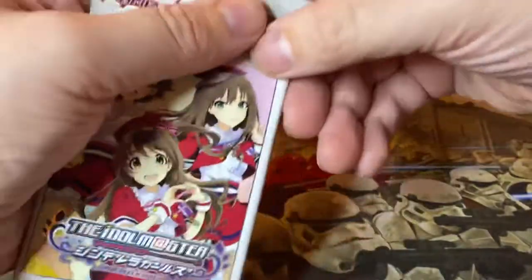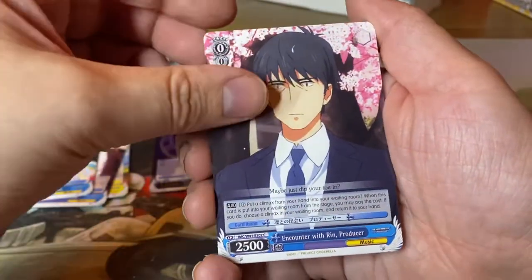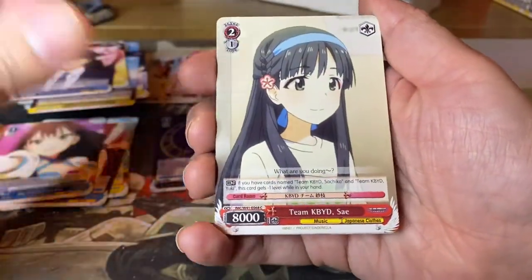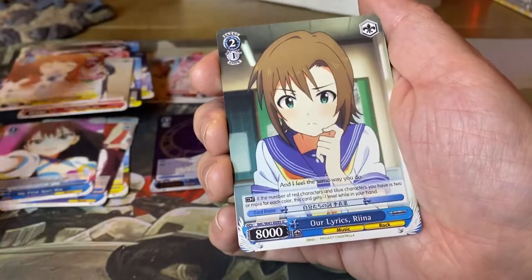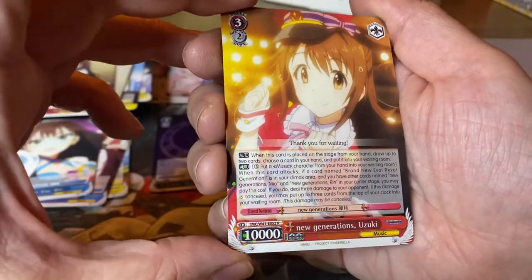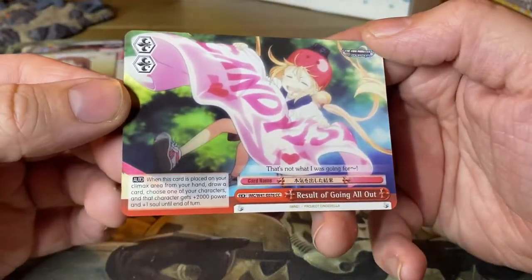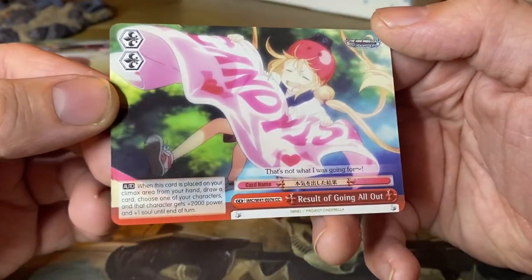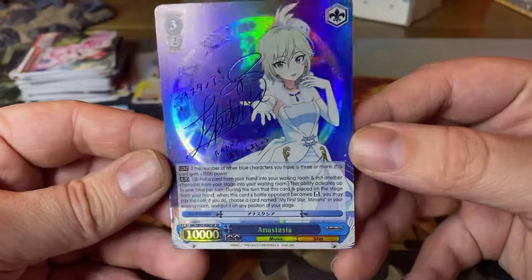And for the final pack: Gentle Big Sis Mika, Encounter with Rin Producer, Team KBYD Psy, Decoration Kirari, Our Lyrics Rina, Love Laika Minami. And as a final rare: New Generations Uzuki. And another common — Result of Going All Out. Well, there you have it. Look at that beautiful signed card. Can't read it yet, but that's really cool.